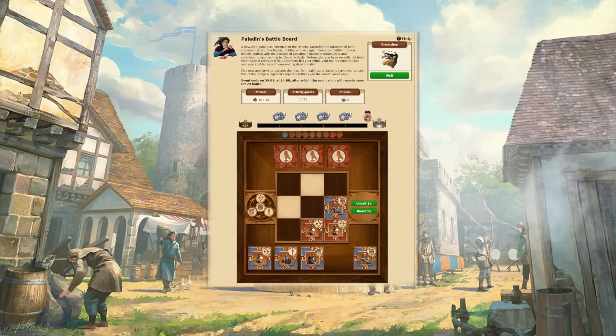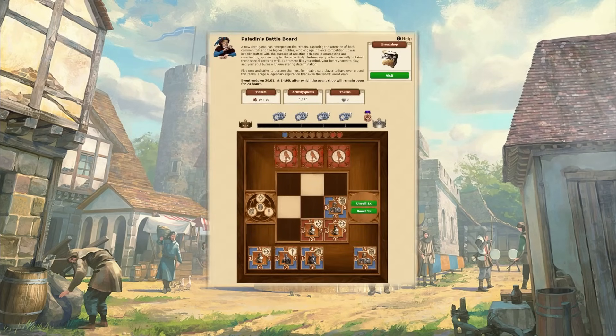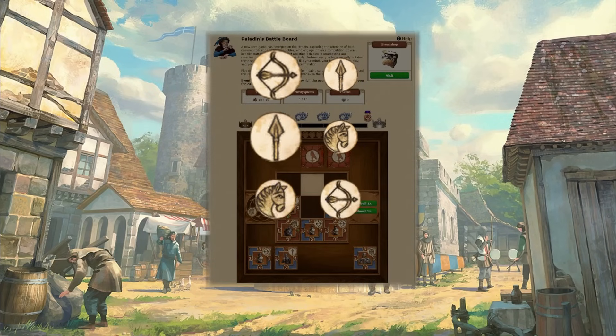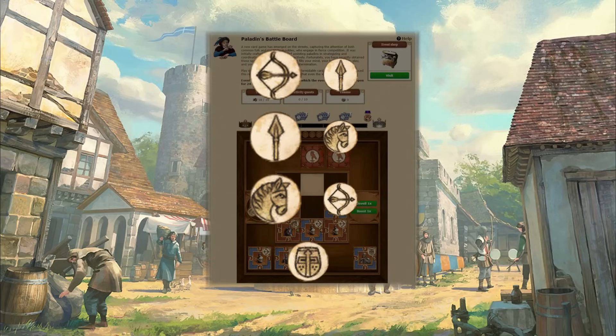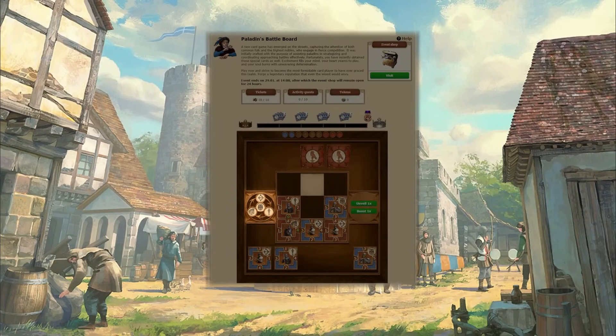There are 4 card types in this game: Bow, Horse, Spear, and Paladin. When a card is placed next to another card and the offensive card counters the other card, the number on the counter side doubles in value. The types counter in the following way: Bow counters Spear, Spear counters Horse, and Horse counters Bow. The Paladin counters none and has no counters. You can also see the counters on the left side of the board.